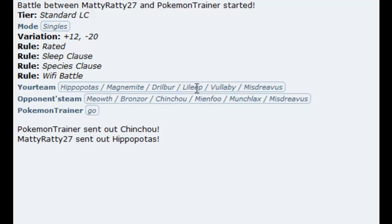Lileep's special defence hits 36 in this battle, 37 on the two, so I know I can take any special hit it wants. Vullaby is pretty cool because it's got an offensive threat with Brave Bird, and it has some very good defences as well, which it's there to stop Fighting, Electric and Water from sweeping. Meowth could have been a problem as well, but you'll see that it really isn't. Okay, let's move on to the battle.